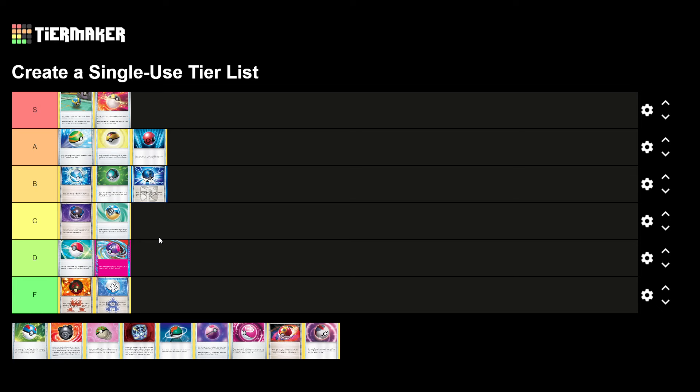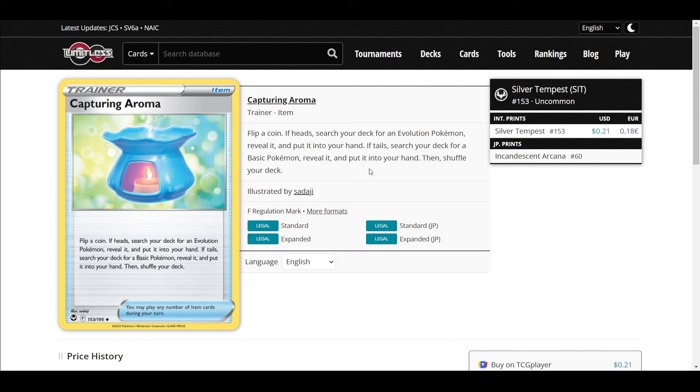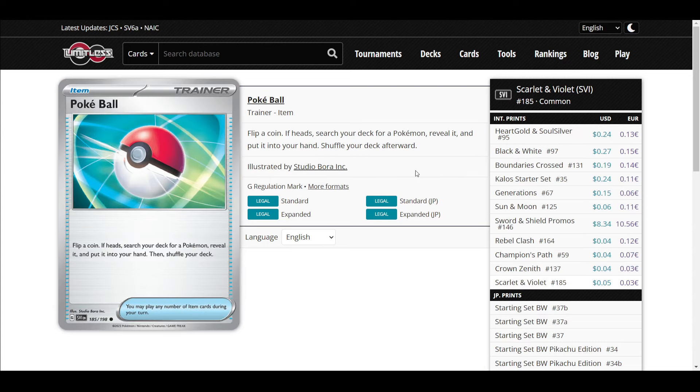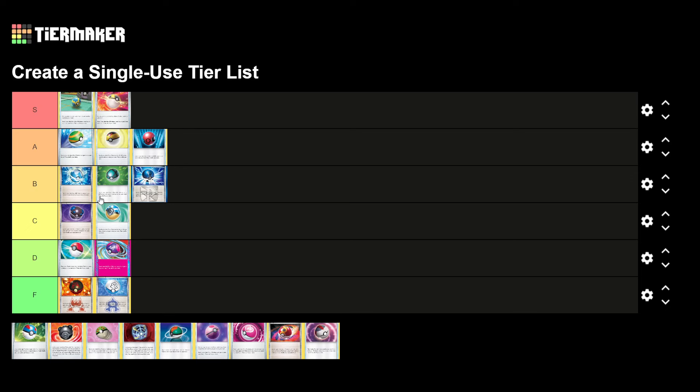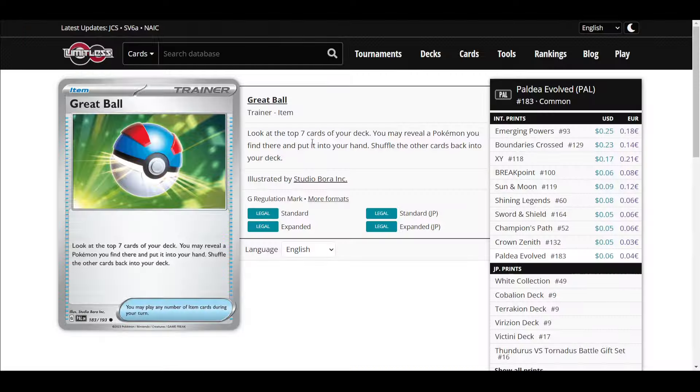Poke Ball is outclassed almost all the time — in standard there's literally a directly better card in Capture Aroma, and Ultra Ball, Quick Ball, and Nest Ball are usually just better anyway. It just doesn't get you anything reliably. Great Ball has more play — it's in C tier. The joke is it's 'not great,' and that's kind of true. But it's not bad if your deck runs a lot of Pokemon.